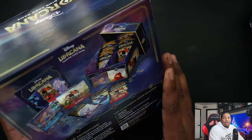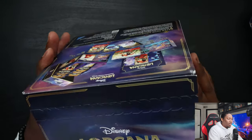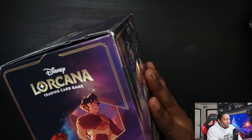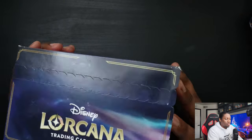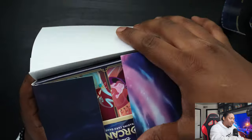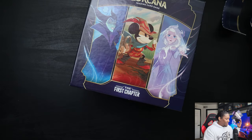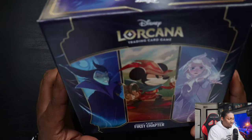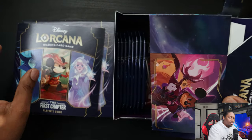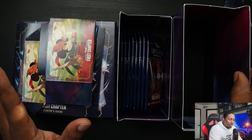The Trove is basically their version of a Pokémon ETB — a nice little box. I don't think it's as premium-looking as Pokémon, but it seems to be a lot more recyclable. It's all cardboard, which is nice. You rip the top up here — that's satisfying. It's a box in a box, honestly looks like a shoe box. All cardboard, so no plastic to deal with — very nice in my opinion, it's all recyclable.